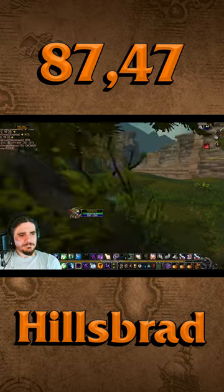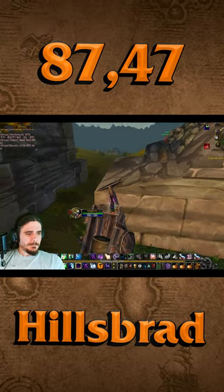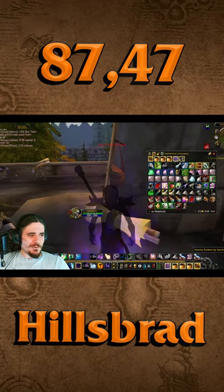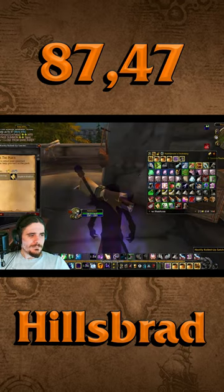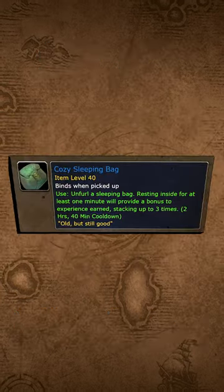For the last step, I got a Hillsbrad summon and then I rode over to 87.47. First, I had to do the jumping puzzle, which took a few tries. Then I went into the building and clicked the messenger bag and then finally the rolled up satchel to complete my sleeping bag. That's pretty great, but here's—